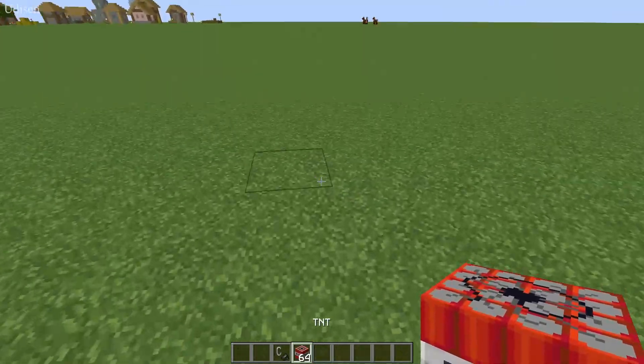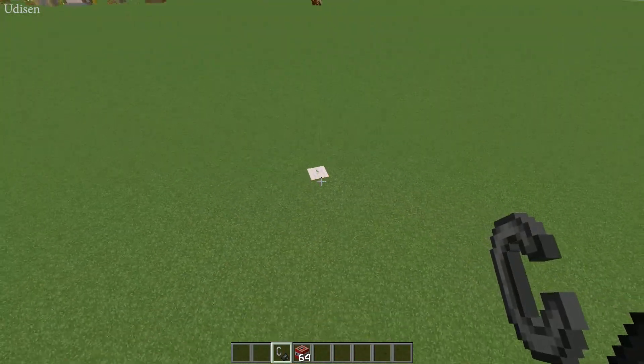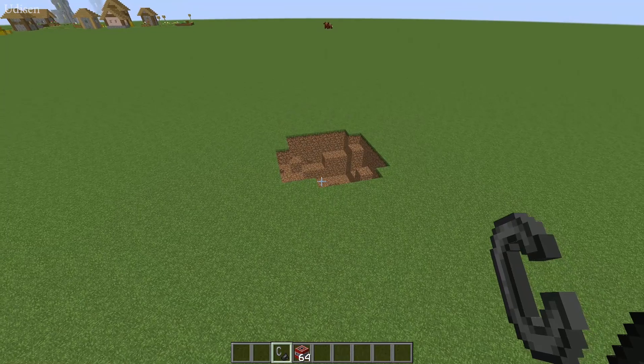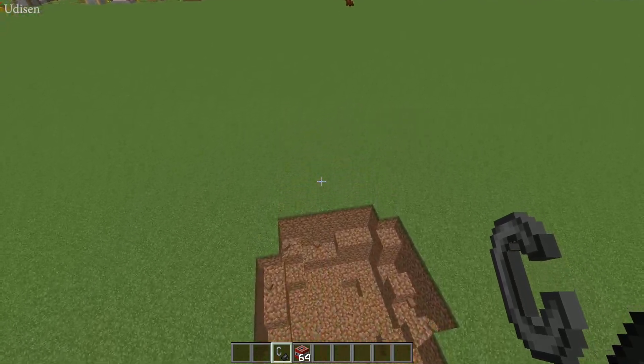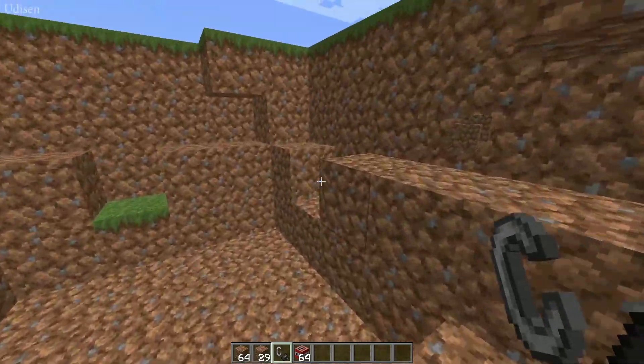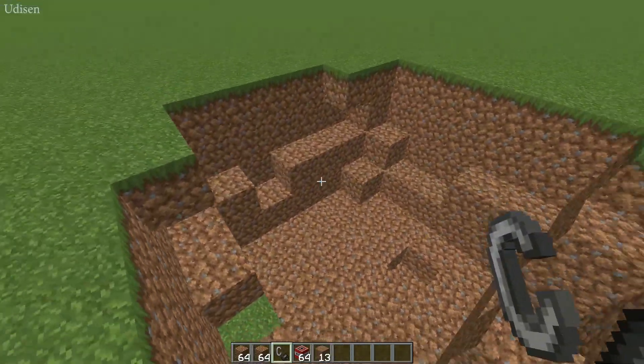How does the TNT system work in Minecraft by default? When you activate TNT, it destroys blocks and drops a random amount of blocks. So usually you lose your blocks when you do this — okay, pay attention to that.